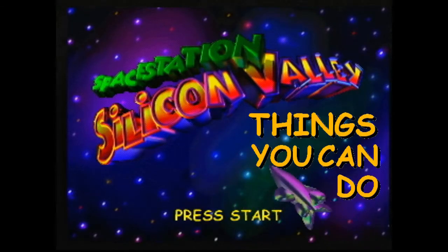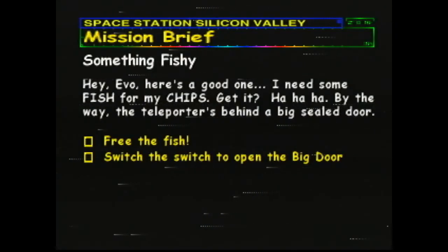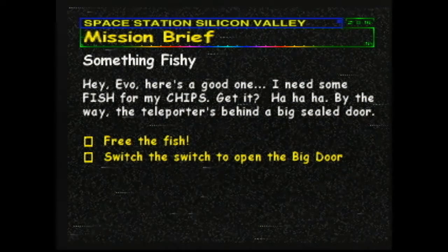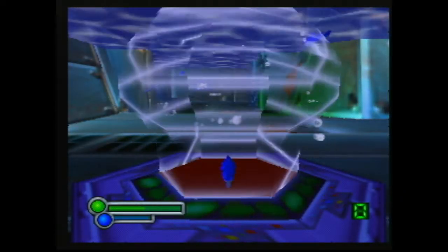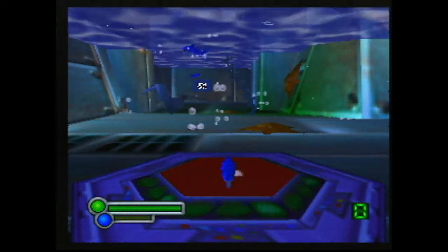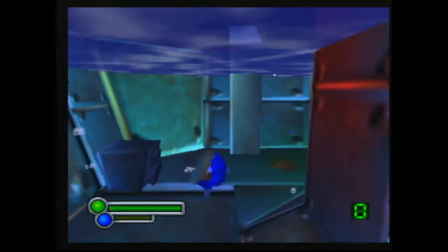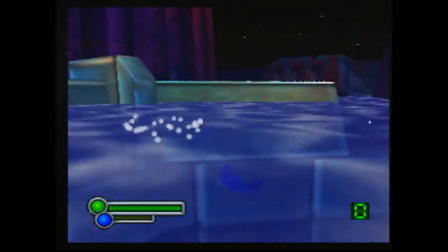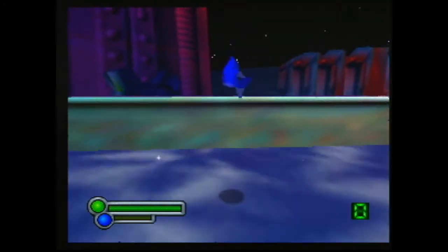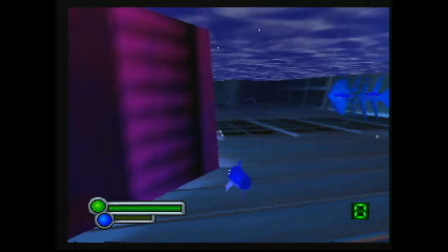Hi, I'm McGill, and this is Things You Can Do in Space Station Silicon Valley. Episode 16, Something Fishy. I'm going to show you a way we can skip the major puzzle in this level using a trick I call Cod Escape.